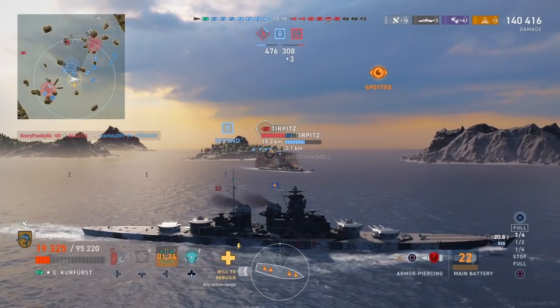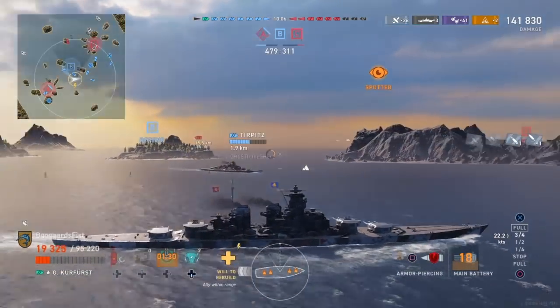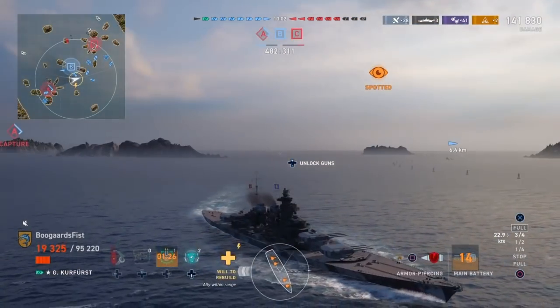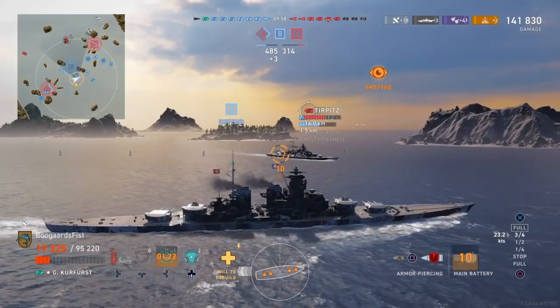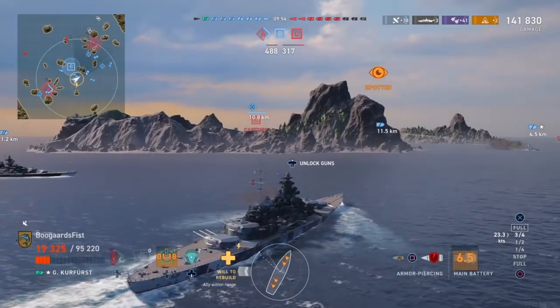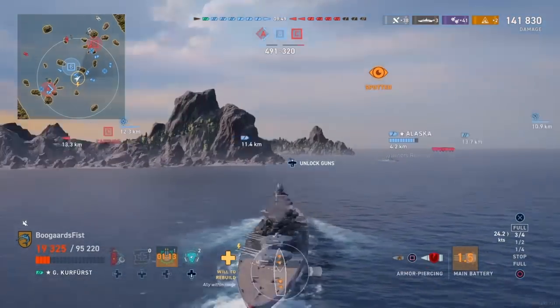When we saw we had an opportunity to get that Alaska without getting dinged up too bad by the Yamato, we moved ahead and got some pretty good raw damage from the secondaries. Then when the Yamato came back into play, he kind of pushed us away from these Tirpitzes - and that's fine. We just need to stay away from him, stay away from that destroyer that was last seen around A who's launched some torpedoes at us.